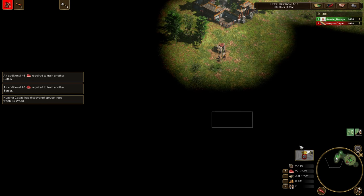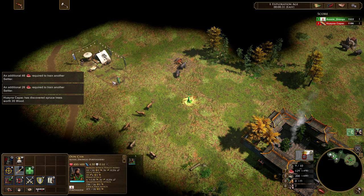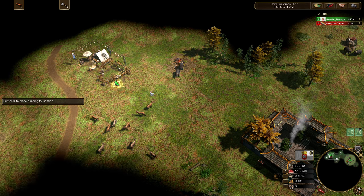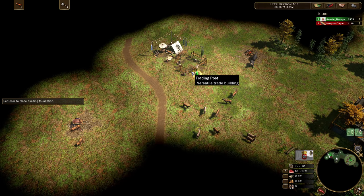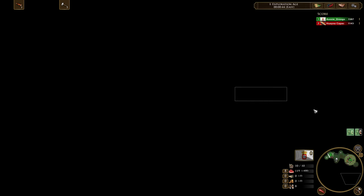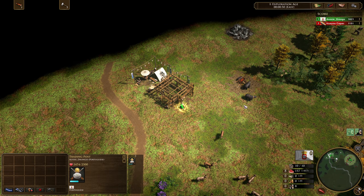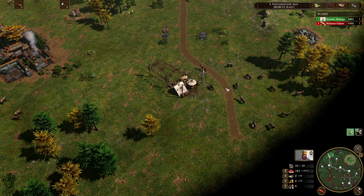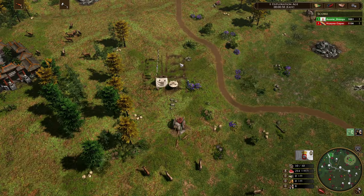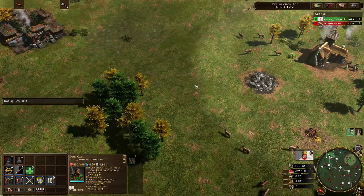It depends which trading post you want to go for. We're going for this north trading post because it's going to get the first pass of XP. If you were to build down here, you wouldn't get the first pass of XP until your cart goes all the way through and comes back out the bottom. So as an example, if you go down here you'd have to wait all that extra time. There is our rickshaw coming in.